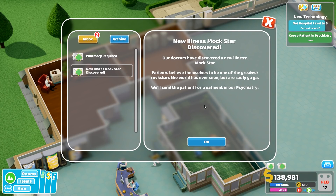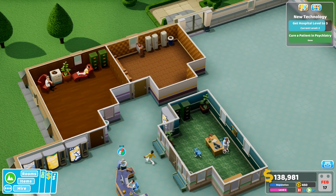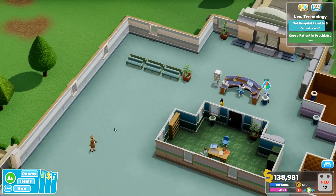New illness — Mockstar. So they've got to go to psychiatry to get rid of that. And verbal diarrhea — people can't stop talking about it. Verbal diarrhea spreads fast and can be heard for miles. So what do we need? A pharmacy. Patient, wait, and we will get you your pharmacy.